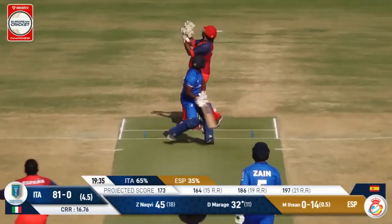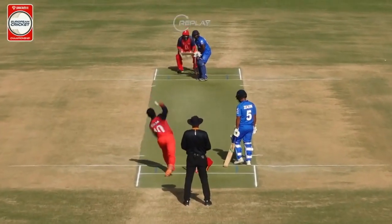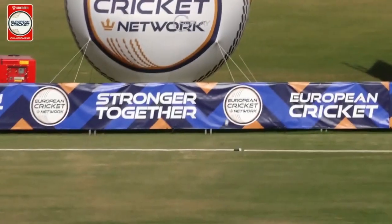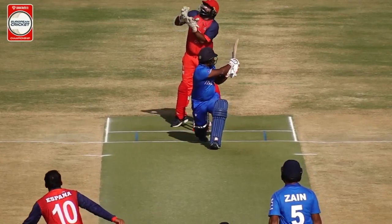Final ball — drops short, outside edge — and it's flown off the bat of Morage. Maximo signalled. Italy — fantastic start for them at the first five overs — 87 for none.